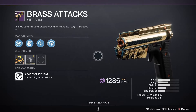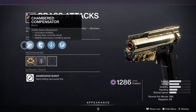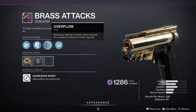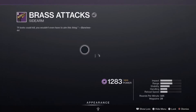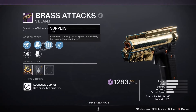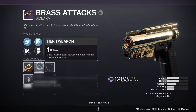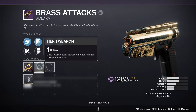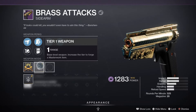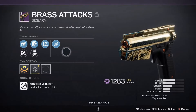The next weapon actually pains me to rank so low because I love it — the Brass Attacks, the new sidearm you can get at level 45 of the season pass, or get it to drop instantly from the Battlegrounds activity. The drop roll is Chambered Compensator, Alloy Magazine, Overflow, and Sympathetic Arsenal. The roll I have is Surplus and Dragonfly, paired with Light Mag, Extended, and Full Bore. I could see Overflow being really good too. It feels a lot like the Spire of Stars sidearm.